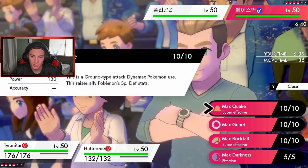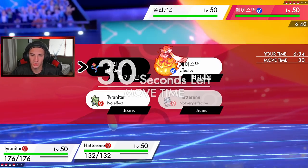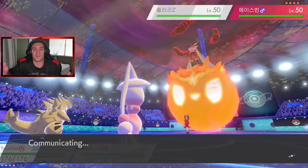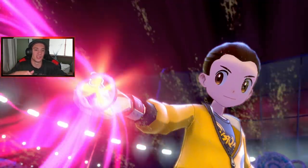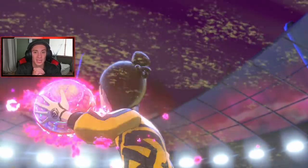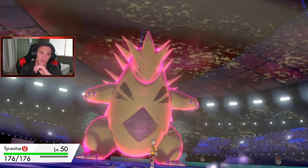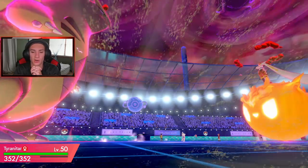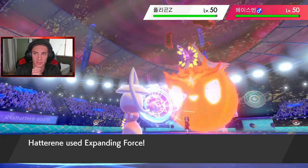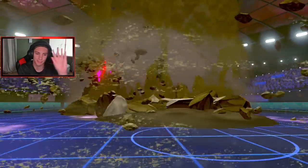That Adaptability hit takes out Hatterene - that's fine, we did our job. Now do I Dynamax Tyranitar? I get Tyranitar out, Dynamax, drop a Max Rock Fall and take out Cinderace. Then I have Lycanroc in the back end and I can Expanding Force with Hatterene - or Alakazam actually. Sandstorm Tyranitar coming out here - let me boost special defense with Max Quake. If he goes Flying I'm okay. Expanding Force takes huge damage - nasty damage, and Earthquake picks up the KO! We get that big Special Defense boost to help against Porygon.